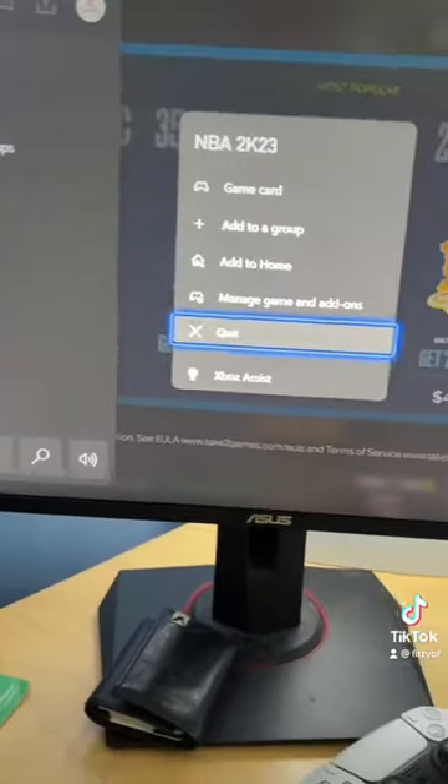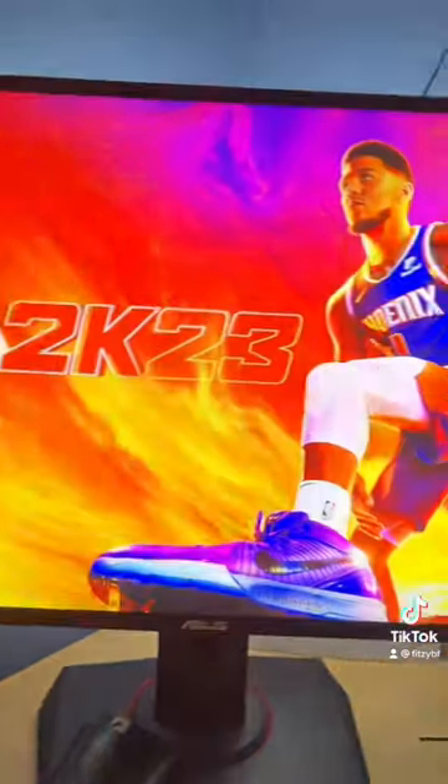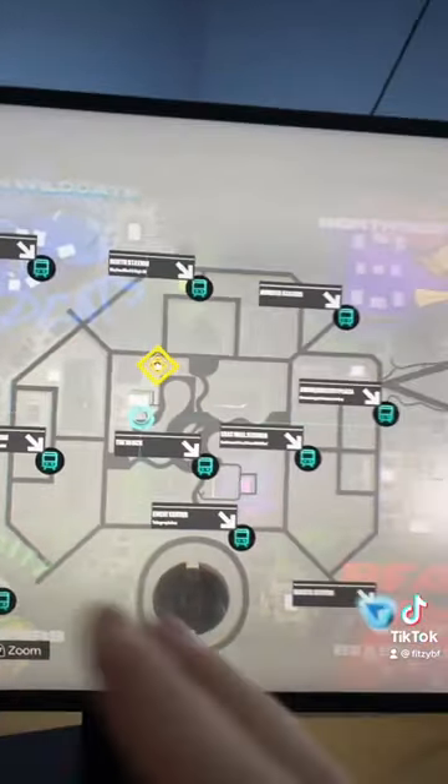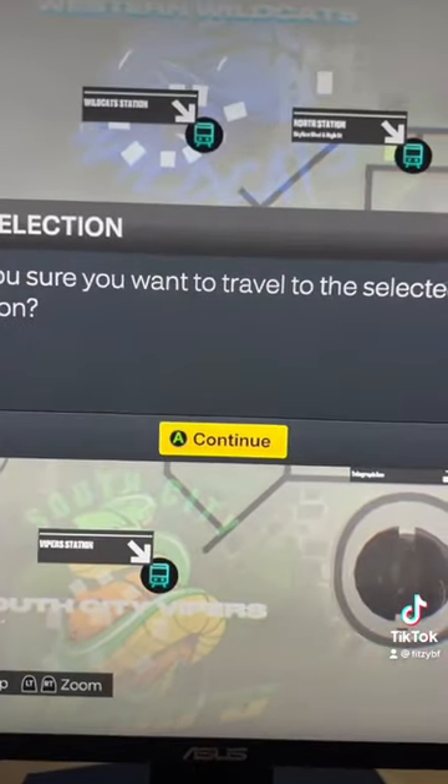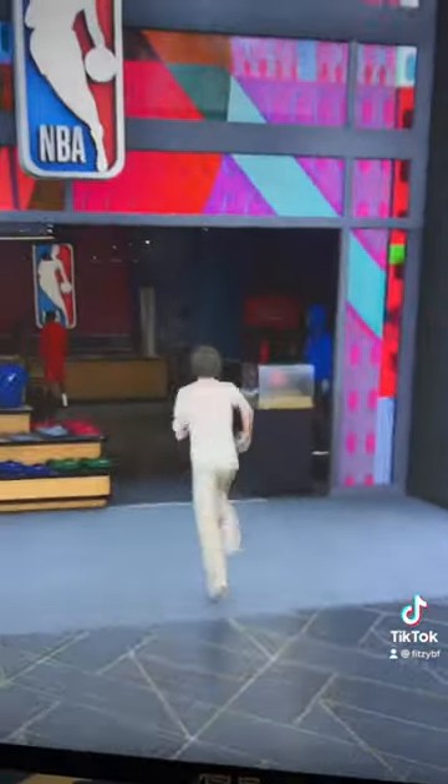Now, while this is popping up, you're going to go here and you're going to dashboard really quick and then load back up. You know this worked if you loaded back up and the fast travel station is already on your screen. Go back to the West Mall station. Now let's go back to the store and check our VC.